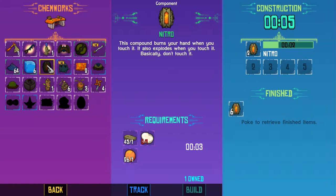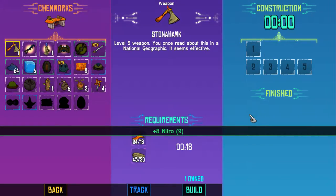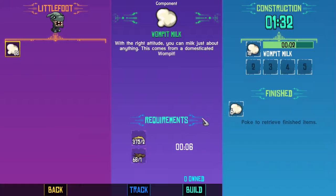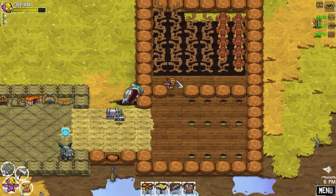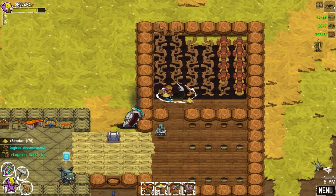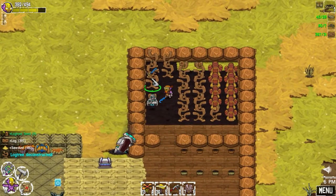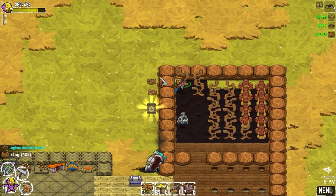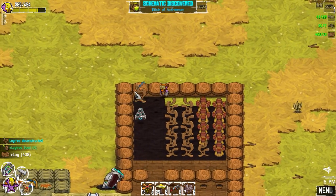There's the nitro dude — remember, your hand explodes when you touch it, and also when you basically don't touch it. Good to know. Let's get the nitro out and all this wompet milk out — I probably made too much. While that's happening let's go harvest some stuff. What did we get? Elixir of anti-venom — good to know.